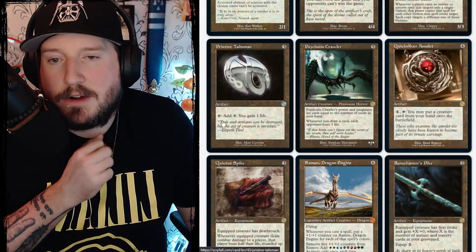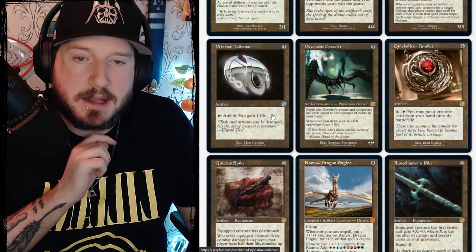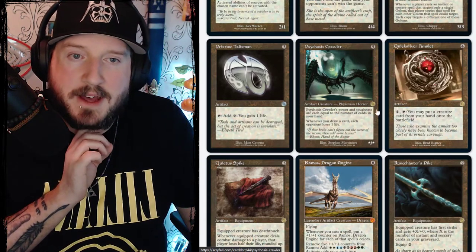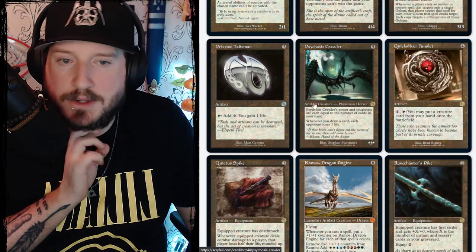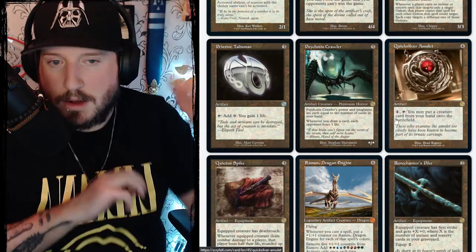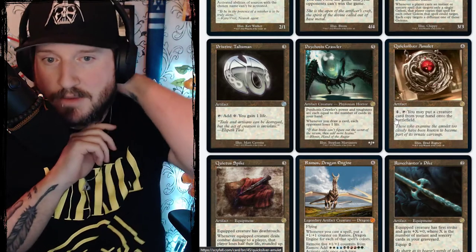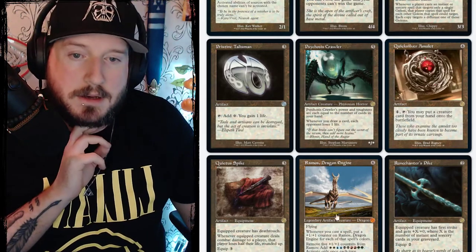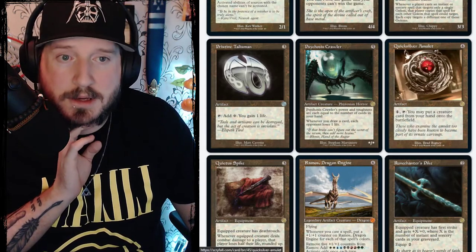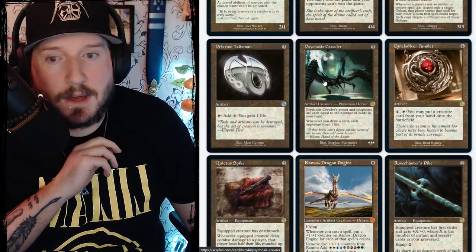Pristine Talisman is three mana for an artifact — tap it to add colorless and gain a life. Pretty good. Psychosis Crawler is five colorless, a star/star Phyrexian horror creature — its power and toughness are equal to the number of cards in your hand. Whenever you draw a card, each opponent loses a life.